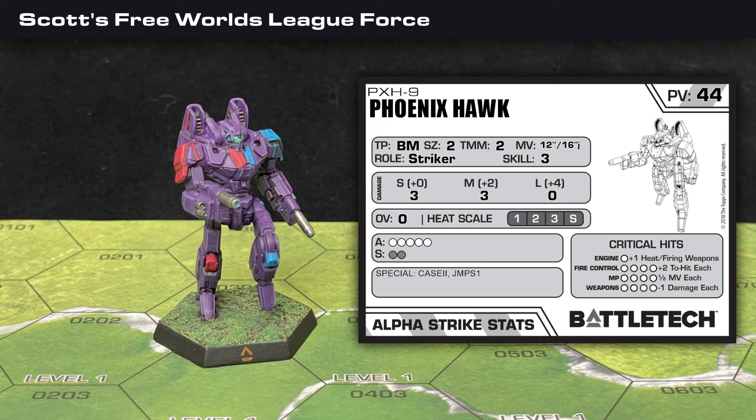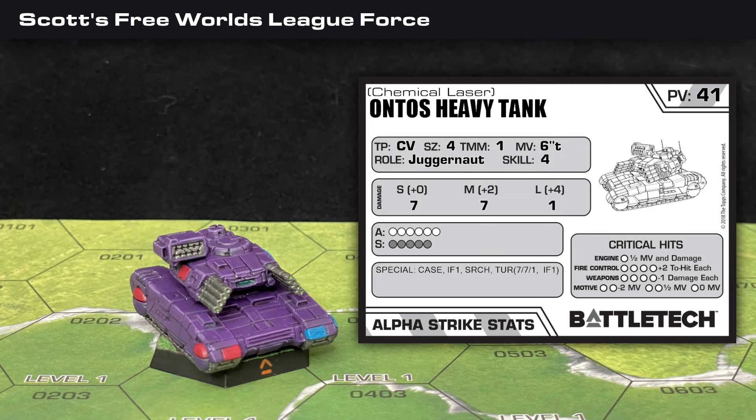My last mech is a Phoenix Hawk PXH-9 — a bit faster than the Eris with 12 inches on the ground or 16 inches jumping, with 3 damage at short and medium range but no long range firepower. Because I had the available points, I boosted its skill to 3 as well. Supporting those mechs, I have an Ontos Heavy Tank — the Chemical Laser variant that can do 7 damage at short or medium range and 1 damage at long range. It's more durable than any of my mechs but much slower with only a 6-inch move. Its LRMs can also deliver 1 point of damage with an indirect fire attack.